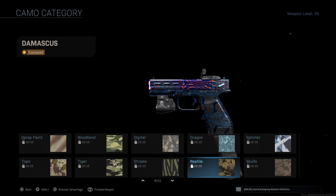For Reptile it's get kills while using no attachments. If you're playing hardcore it's going to be a one-shot kill anyway, so take off all the attachments and go for the other challenges at the same time. It makes Straps a little harder but you'll be finishing two challenges at once.